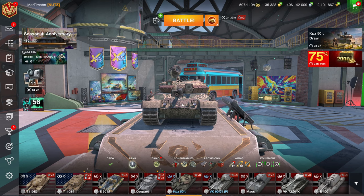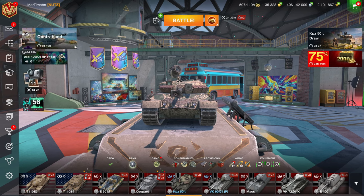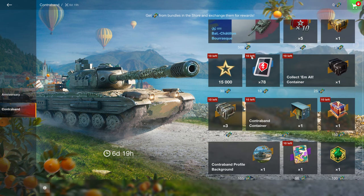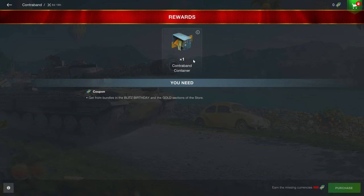Let's find out what is worth buying in the shop and what you should avoid. Starting with the contraband event, the Brask is a pretty solid vehicle, so if you do get to those 500 coupons naturally, that's what I would recommend picking up. The contraband container, however, is a problem.